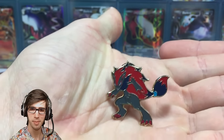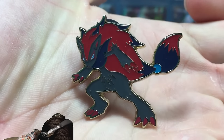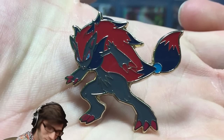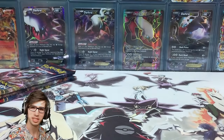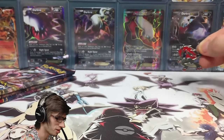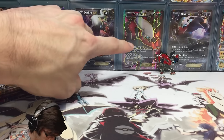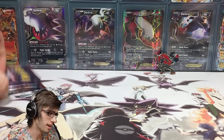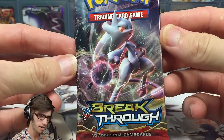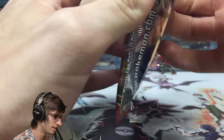Let's check this pin — this is the main reason I bought this thing, because Zoroark getting a pin is pretty sweet. Check that out guys, that looks absolutely awesome. Let me know in the comments what you think of this pin — it's got a nice color scheme, like dark reds, gray, black and red. Without further ado let's head straight to the main attraction and get into these three booster packs.